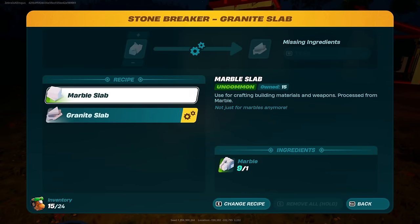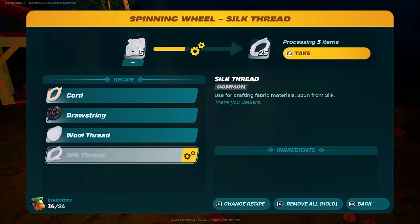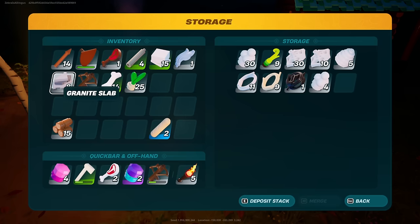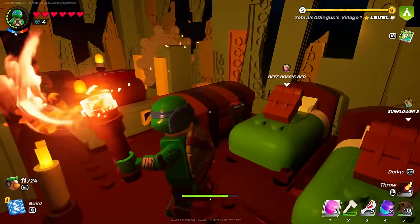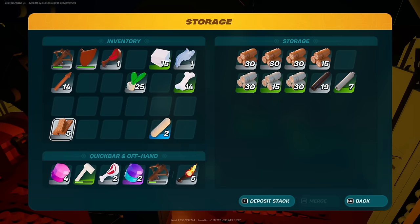Let's go back to making marble slabs and get things finished up soon enough. Granite slabs can go back here for the time being. So much to do, so much to keep up with, but we're going really well with it. We're making good progress each episode, even if it is just running out and getting materials occasionally — that's such a necessary part of the game. I'm happy with our progress.